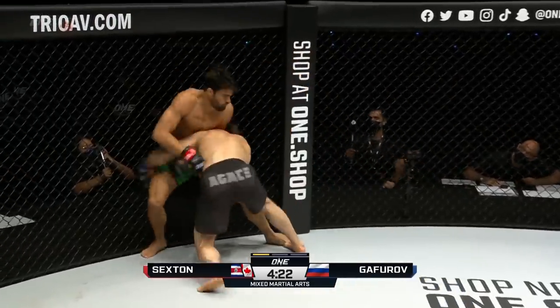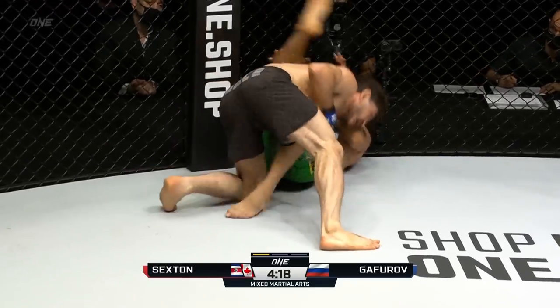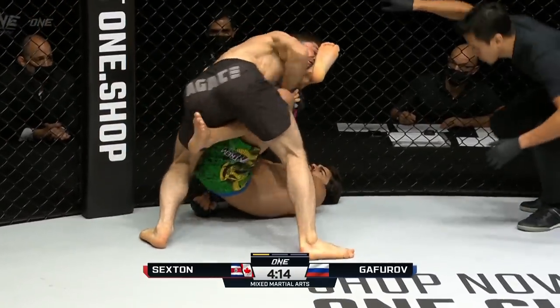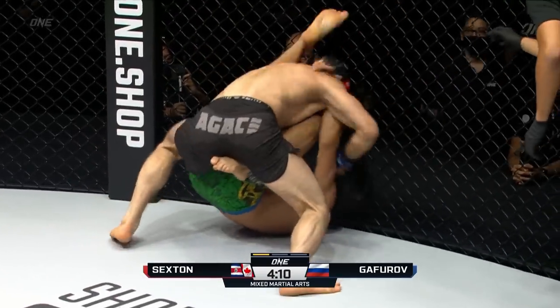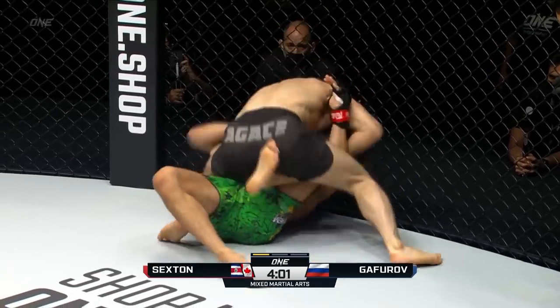Gaforov and a counter-striker in Sexton. Gaforov on the inside, looks for a double-leg takedown, gets it early — does the Russian. That was a nice entry into that double-leg, putting the punches together. You can immediately see how Ariel Sexton's trying to throw those legs up, looking for a triangle. He tried to throw it over the head, legs in front of him, defending well.